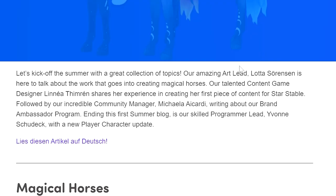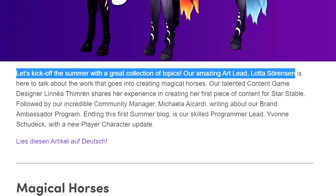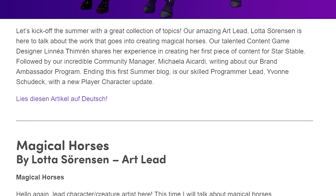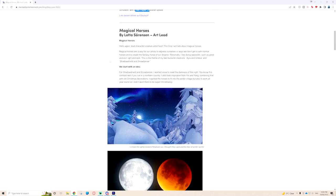Their amazing lead artist Lotta is here to talk about the work that goes into creating magical horses. Their talented content game designer Linnea shares her experience creating her first piece of content for Star Stable. Community manager Michaela writes about the brand ambassador program, and skilled programmer lead Yvonne closes out with a new player character update.